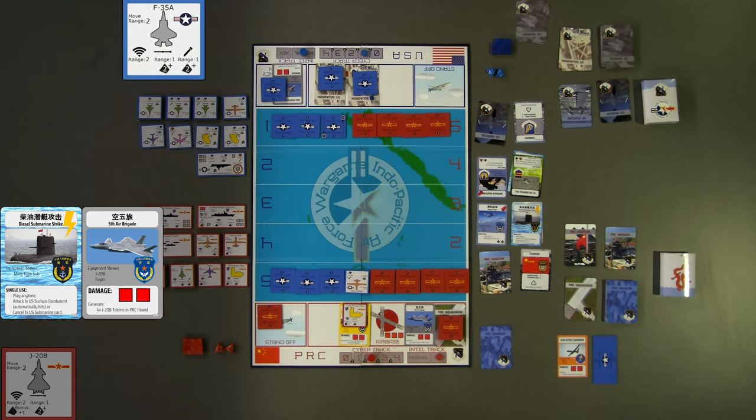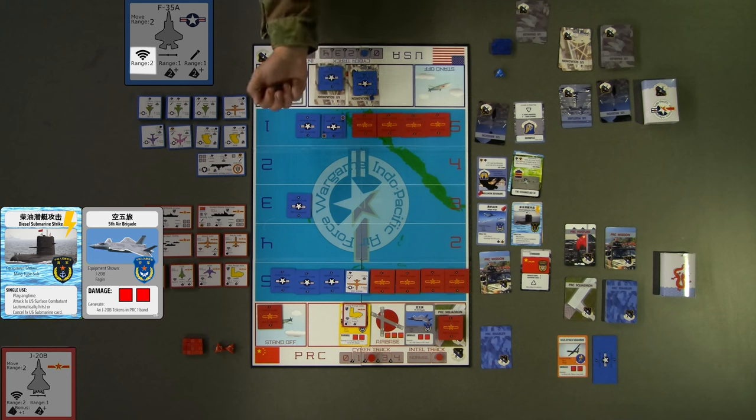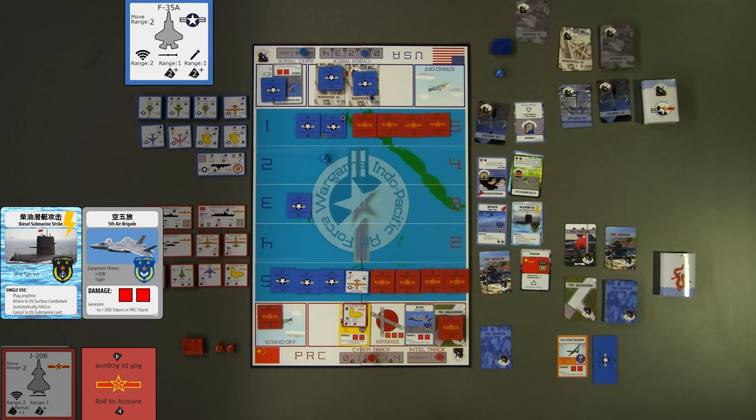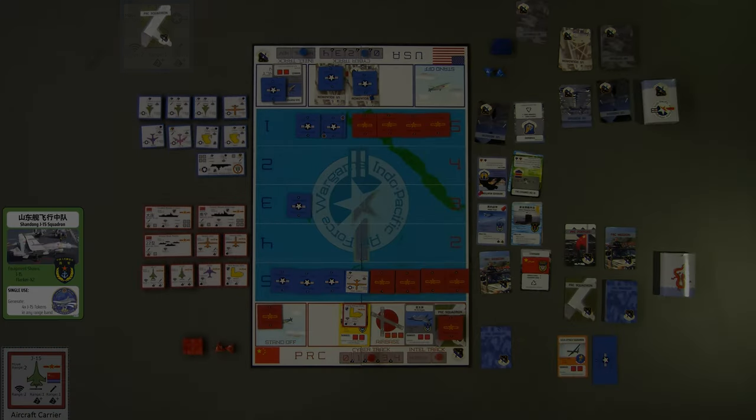For blue's turn four, they decline an enabler card and proceed to a Move-Acquire-Shoot sequence. The F-35 has a move range of 2 bands, so blue moves one F-35 from blue band 1 to blue band 3. Blue rolls one die to acquire the J-20 in band 5; since the J-20 is a stealth aircraft and the F-35 radar has no acquisition bonuses, blue needs a 4 — rolling a 3, the J-20 cannot be attacked this turn. Blue declines their attack option and ends turn four.